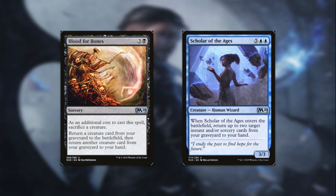Next up, we have a value engine. Blood for Bones for three and a black is a sorcery: as an additional cost, sacrifice a creature, then return a creature card from your graveyard to the battlefield and return another creature card from your graveyard to your hand. As long as we have a random creature on the battlefield, it's incredibly efficient. Scholar of the Ages for five and double blue is a 3/3 human wizard: when it enters the battlefield, return up to two target instant and/or sorcery cards from your graveyard to your hand. This pairs really well with Blood for Bones — you cast Blood for Bones, sacrifice a random creature, return Scholar of the Ages to the battlefield, and Scholar of the Ages gets Blood for Bones back along with another instant or sorcery, creating an infinite recursion engine to pull as many things out of your graveyard as you want. Very useful in the late game when you're running out of reanimation spells for Etrata.